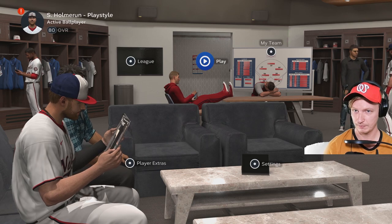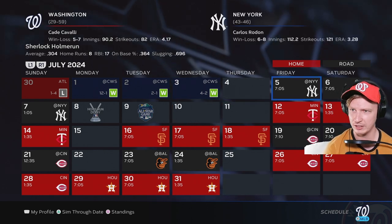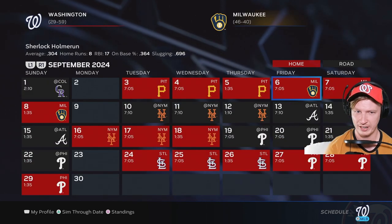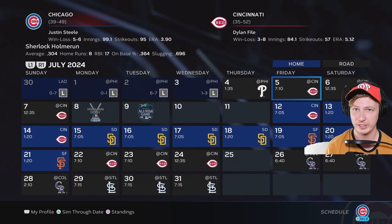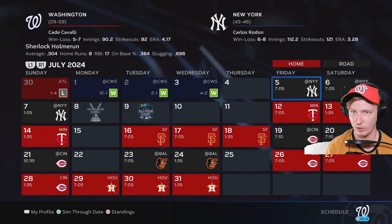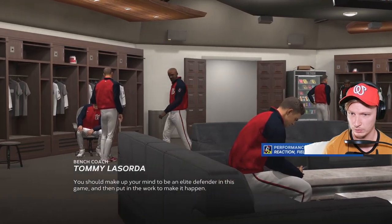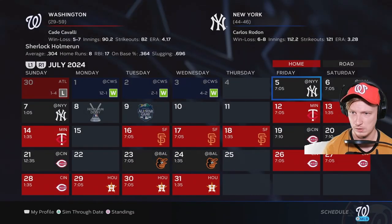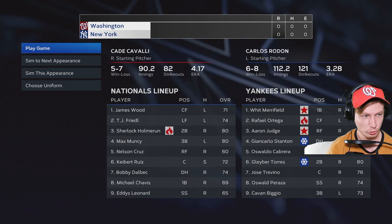We're moving through the year. I know there's a lot of games in the MLB but I don't really intend on simming any games — I just want to play. We're already near the end of this season. We're not going to make the playoffs at 29-59. We've got the Yankees next — New York Yankees, 43-46. We're not going to get into the rookie all-star game. These Yankees have a guy called Aaron Judge — 99 rated, I've heard that name before.